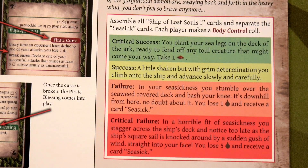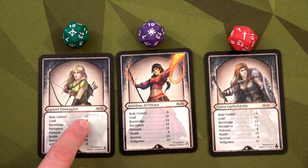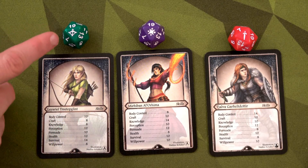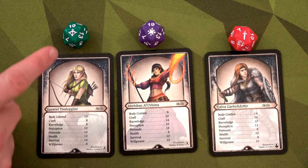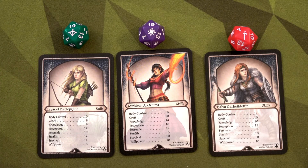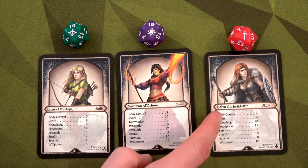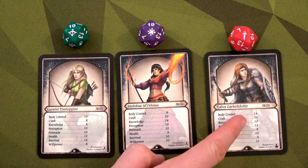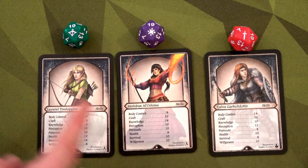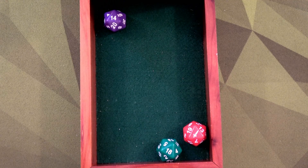We assemble all Ship of Lost Souls 1 cards and separate the seasick cards. Each player makes a body control roll. Body control for Leriel is 10, Mithraban is 8, and Tajalva is 14 — so we roll a d20 and need to equal or beat those values on the low side. Rolling a 1 gives a critical success; rolling a 20 is a critical failure. I roll all three colored dice together and we need low numbers.